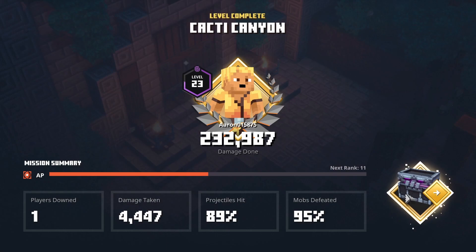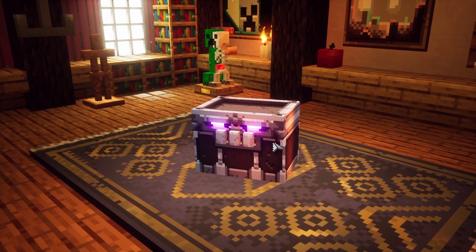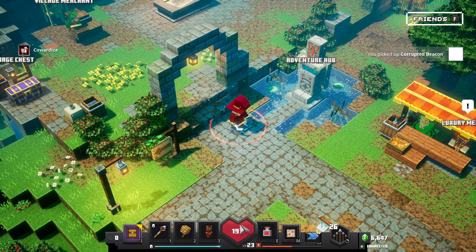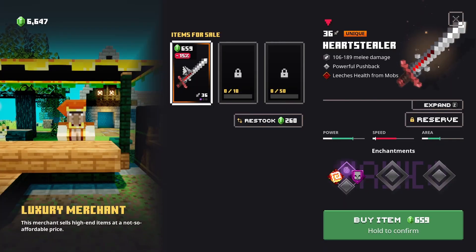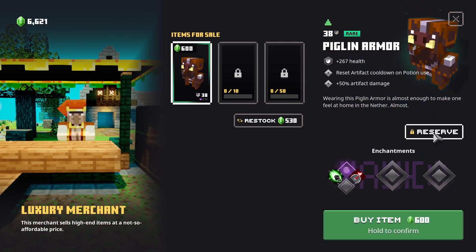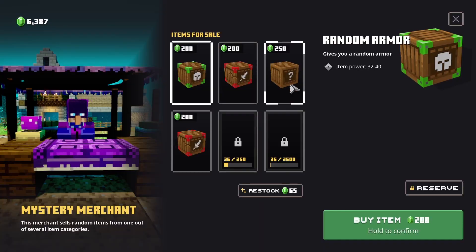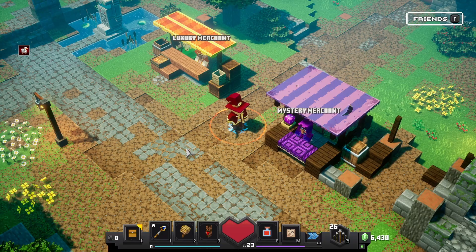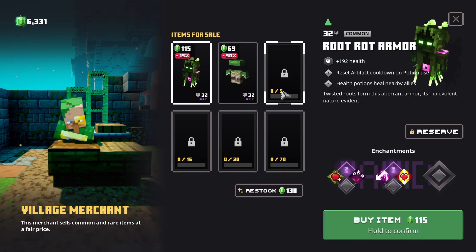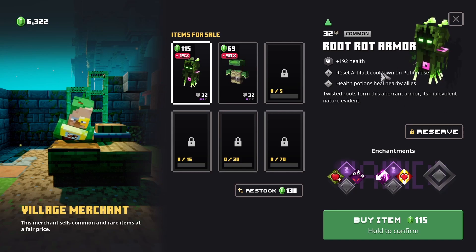95% — okay, I missed something. Maybe it was the animals — I always spare them. Corrupted beacon — that's new. A luxury merchant. Oh lord, he sells uniques — he just straight up sells uniques. Not really good in chance so I'm gonna have to consider. Root rot armor — interesting, I've never seen this before. Health potions heal nearby allies — that's good.